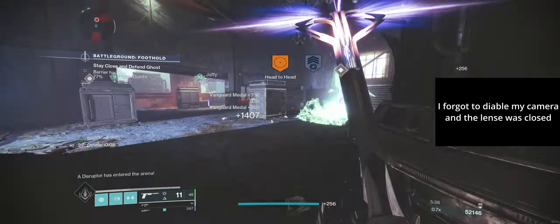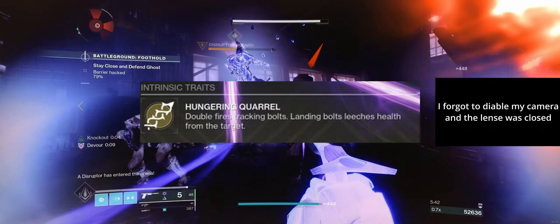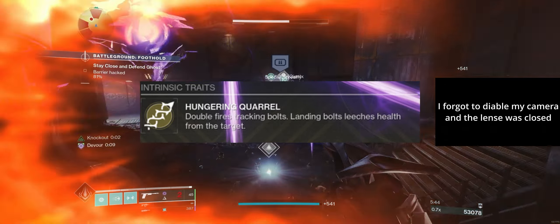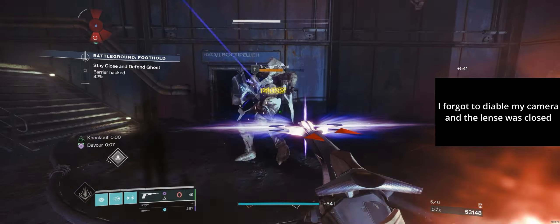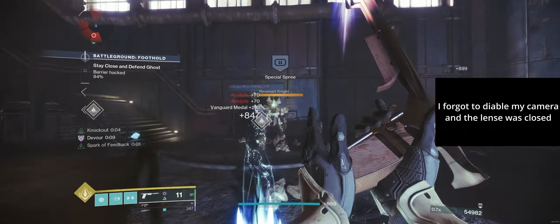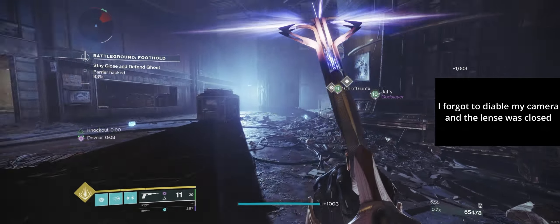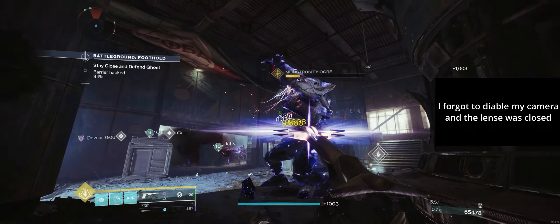What makes Buried Bloodline unique is its double firing tracking bolts that leach health from targets. It's kind of similar to Indebted Kindness in that it is a projectile weapon. These projectiles have travel time and require a little more thoughtful aiming to consistently hit your targets, but the tracking does help a little bit in that regard.